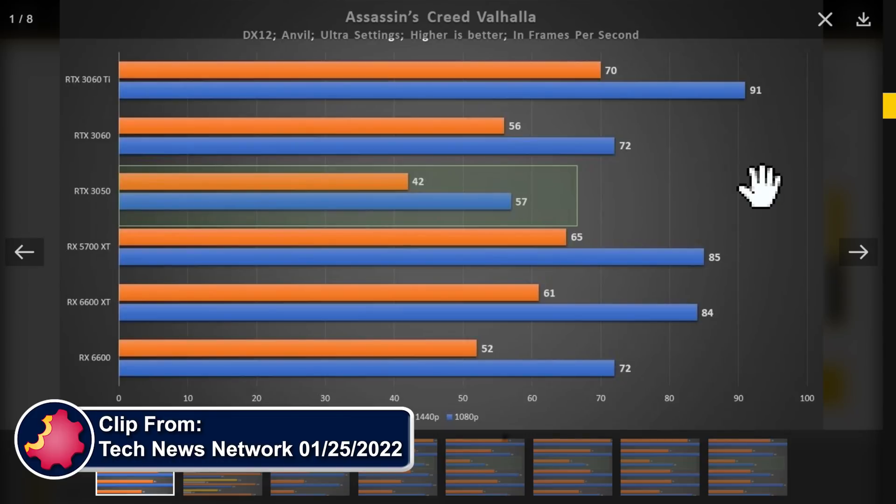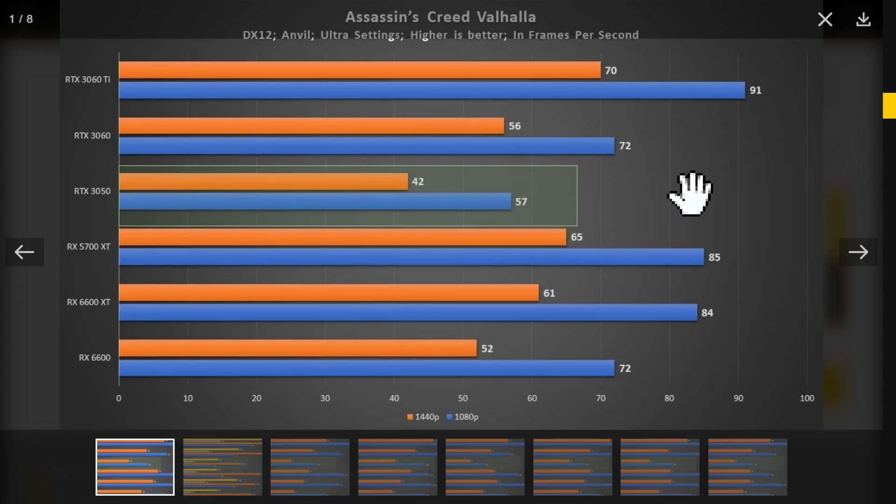This is Assassin's Creed Valhalla. The blue bars are at 1080p and the orange bars are at 1440p. Why you would even test 1440p on this card is beyond me. 57 frames per second average at ultra settings on the 3050 — that's better than I thought it was going to do. Of course 1440p is completely useless. They don't report the 1% lows, and you're not seeing any footage of how smooth it is or whether there are any issues, but it'll run. You can run it at high detail and get better performance.